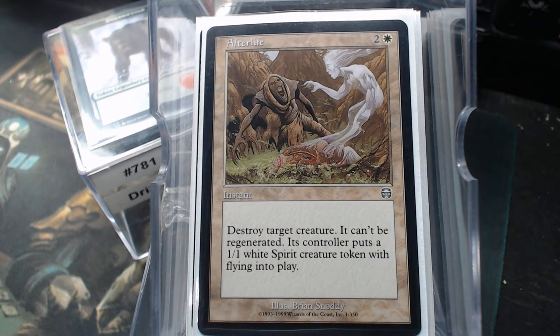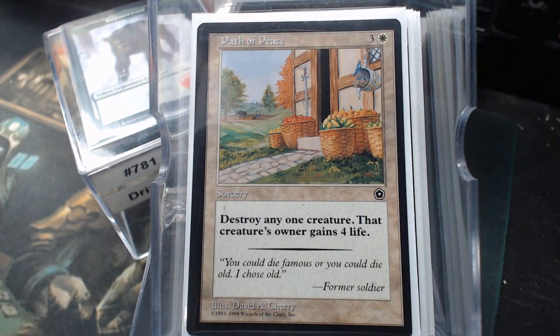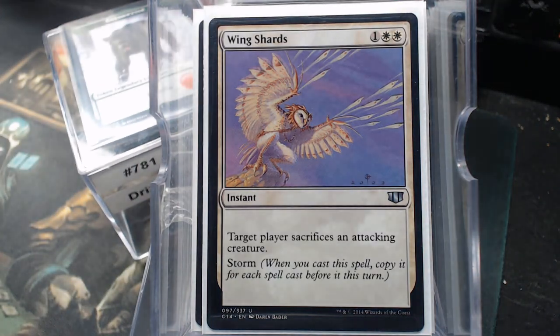Afterlife is one of the first cards I put in there — really like that one. Path to Peace. Rout. And Wing Shards, because I never get tired of that lesson — I learned it the hard way.